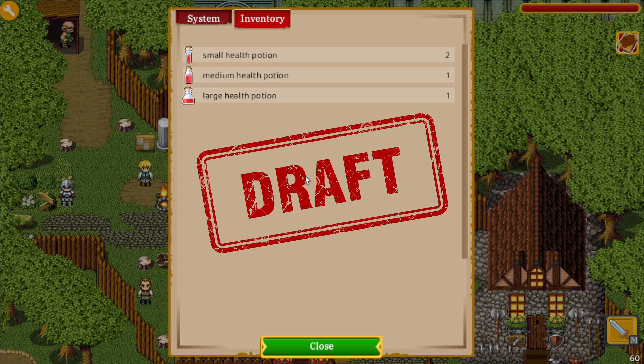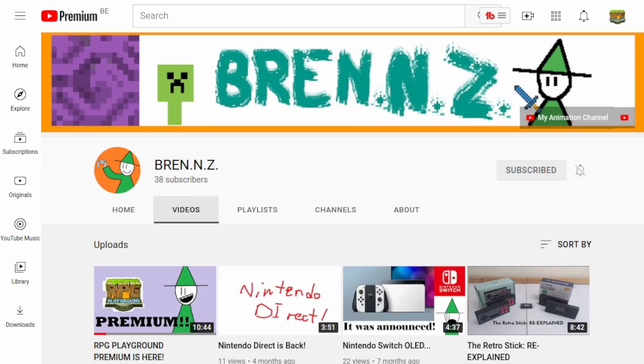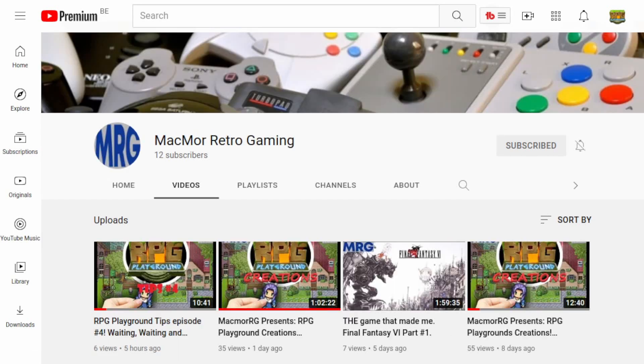I also want to take the opportunity to give a shout out to all the YouTubers making RPG Playground videos. First up we have Frozen Goat — here on the platform he's known as Goat — and he's making a YouTube series about how to make your own RPG. Next up we have Bren and Z, who is also making some very cool videos. Then we have Fedora Kid, who is making a lot of tutorial videos, and his latest video is a trailer for his own game.